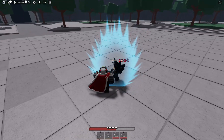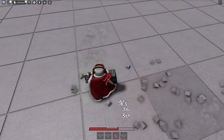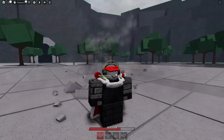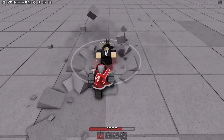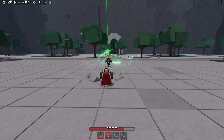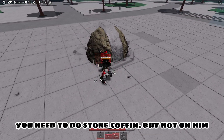Easy. First you need to do this tech. After Crushing Pull. Then for M1S. And Windstorm Fury. And when he's about to fall, you need to do Stone Coffin, but not on him.